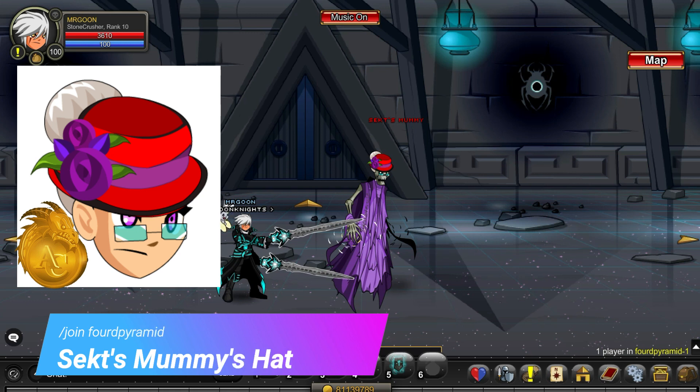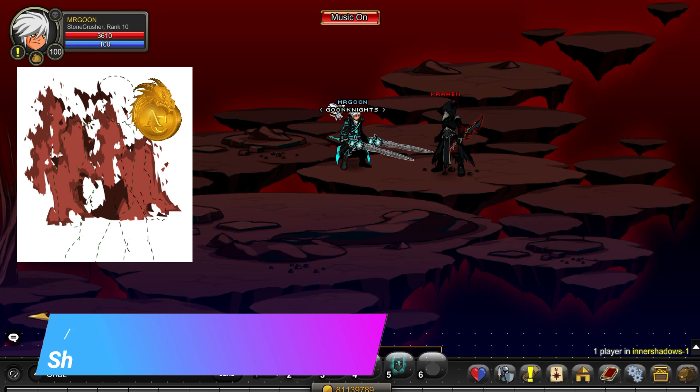Join 4D Pyramid for the Mummy's Hat, which is this lovely design, and a Venture Coin tag that you can go along and get your hands on.